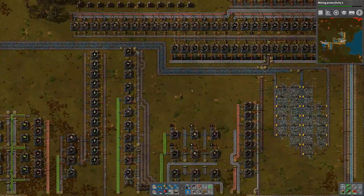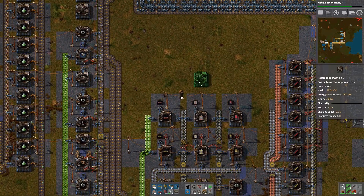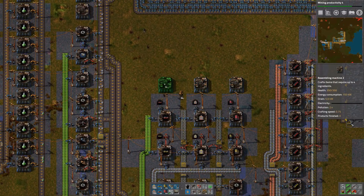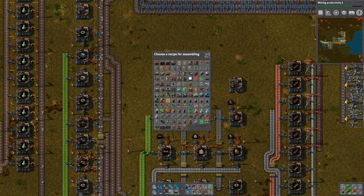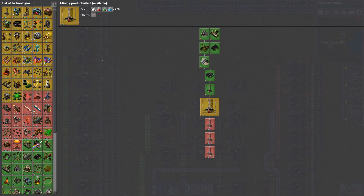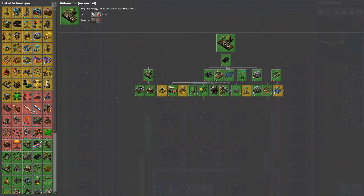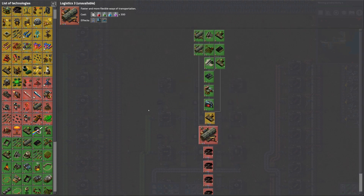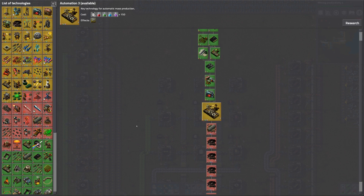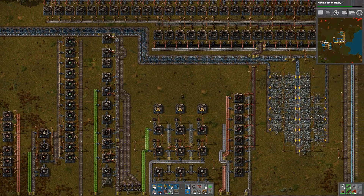Okay, the next thing I want to do — first off I want to get these sorted. I want blue belt but I don't actually have blue belt. I'll get this and then research blue belt. It's logistics — oh well, damn. I don't have purples yet, so I can't get blue belt then.